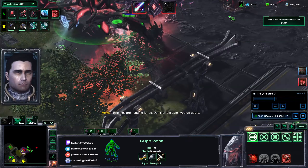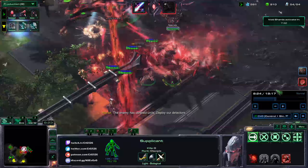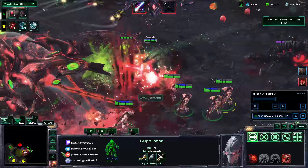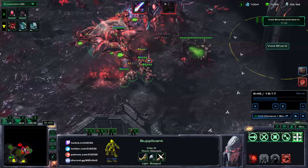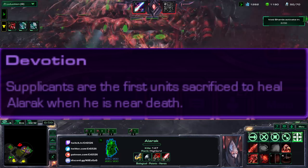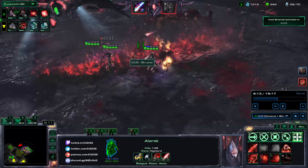Number 6: Get lots of supplicants. Supplicants are the fodder of Alarak's army. They have 200 health, are produced in pairs, and have one purpose: to tank. If you're playing ascendants, they feed the ascendants energy; if you're playing Wrathwalkers, they stay in front so the Wrathwalkers don't take damage. By making more and more supplicants, you ensure a frontline to absorb hits. Importantly, Alarak has a buff that keeps him alive by sacrificing one of his units when his health gets low — you don't want to sacrifice Wrathwalkers, Ascendants, or your Mothership, so keep supplicants available to sacrifice themselves instead.